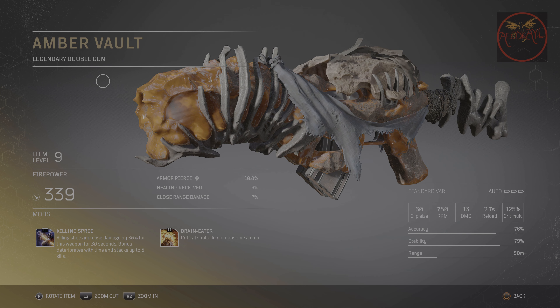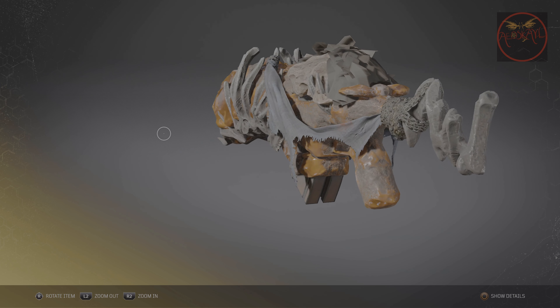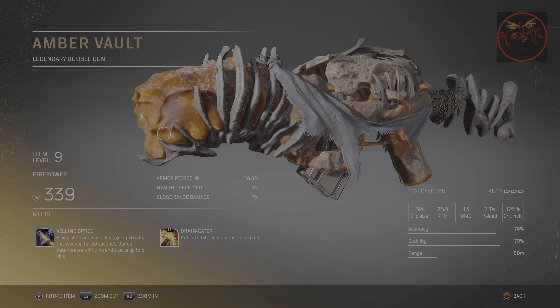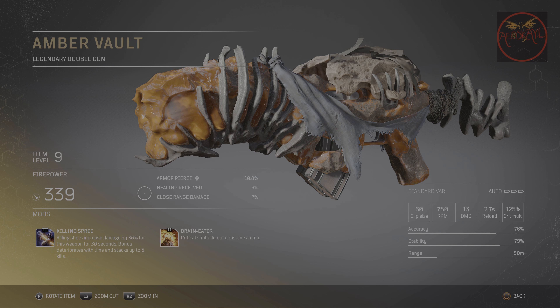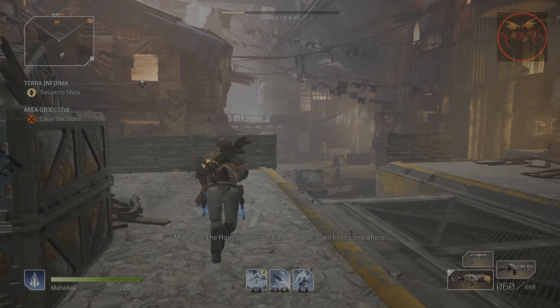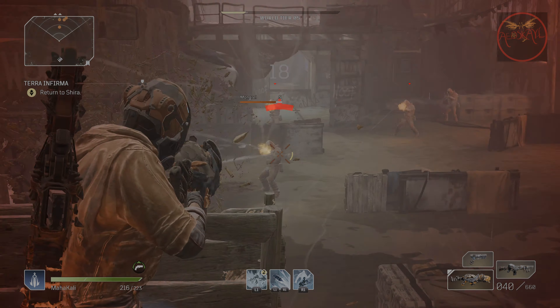Next up is Amber Vault, a double gun which focuses on increasing weapon damage by killing enemies. The mod Killing Spree makes killing shots increase damage by 30% for this weapon for 30 seconds — the bonus deteriorates with time but stacks up to five kills, so you can raise weapon damage up to 150%. As long as there are enemies to kill, you can keep the bonus going. The second mod is Brain Eater: critical shots do not consume ammo. Not consuming ammo means more bullets, which means more damage — making this a really good DPS weapon. However, the weapon falls behind against single target enemies like bosses, since there are no enemies to kill to get the bonus damage.